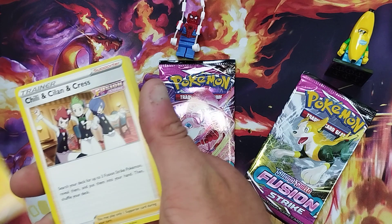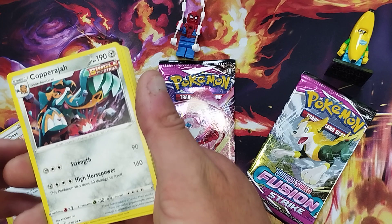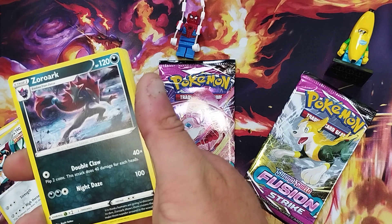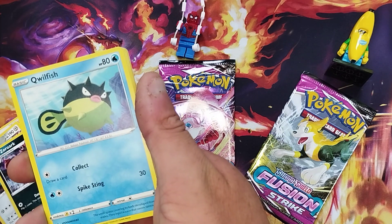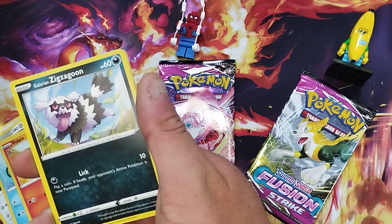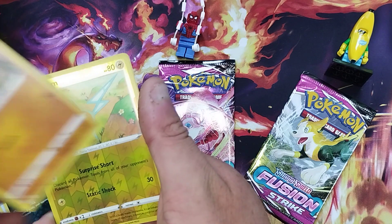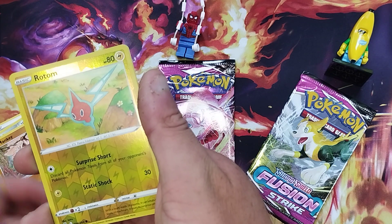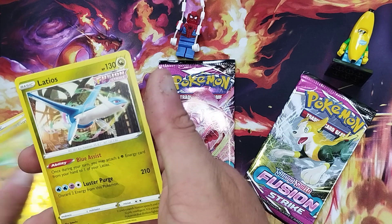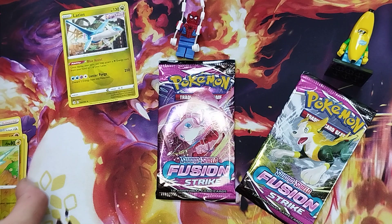So we've got our energy, we've got Chili and Celine and Crass, we've got Copper Raja, we've got Zorro Arc, we've got Quillfish, we've got Vulpix, we've got Chansey, we've got Zigzagoon, we've got Manky, we've got a reverse holographic Rotom, and behind that we've got a Latios. That's a nice card — quite liking that one.